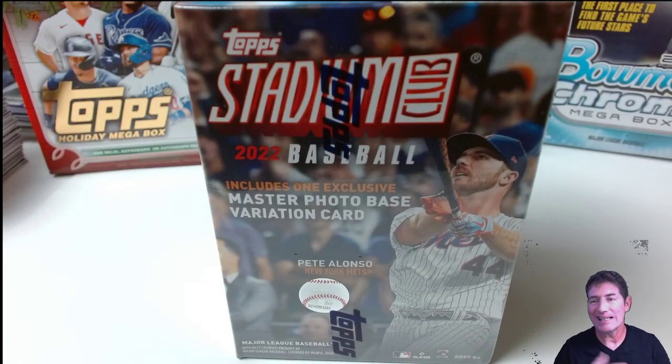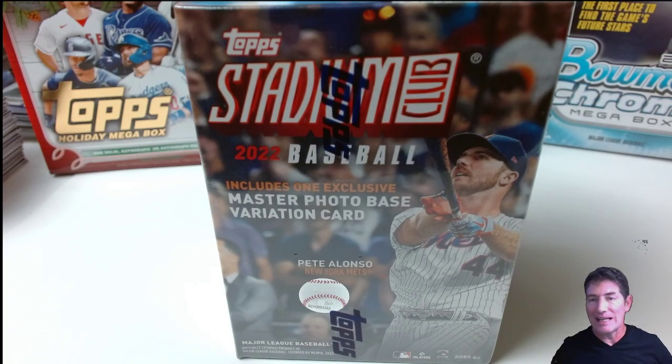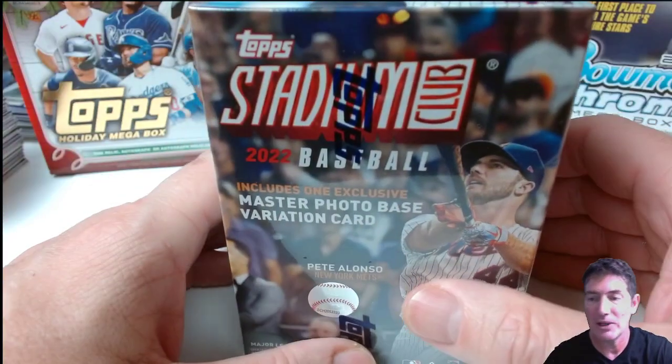Hello, alright guys. I got two of these boxes this week — I did one already. Got a Julio Rodriguez insert and a Juan Yepes red foil. At $19.99 I like it, at $25 I don't really like it too much, so I only bought two.